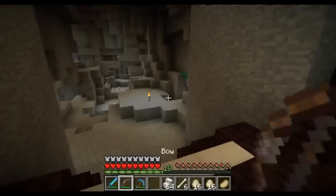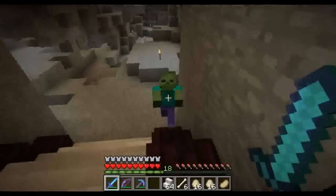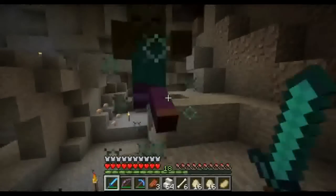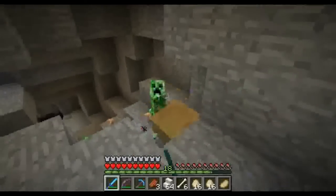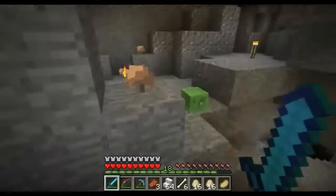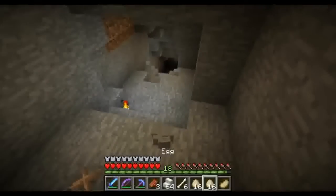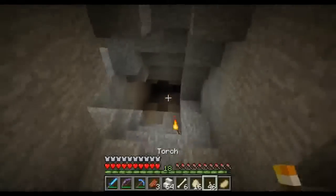Oh hello Mr. Zombie — come on, I saw you. Splat, you're dead. Shouldn't come into my house buddy — none of ya, don't come into my house. I kill you. Hey look, a creeper and a slime — go ahead and blow up, thanks. It's not like you guys really bother me. I want torches — torches.